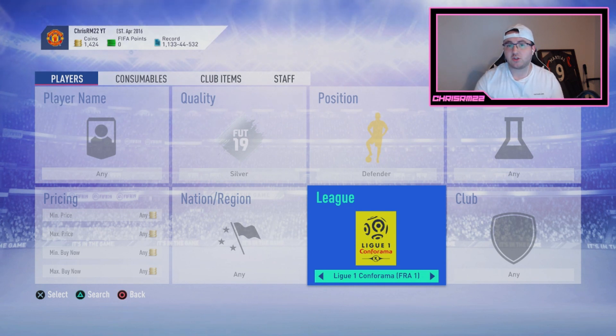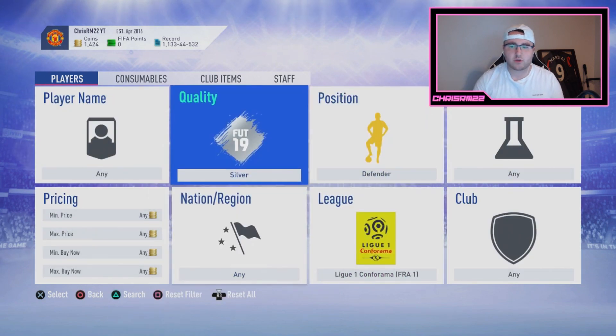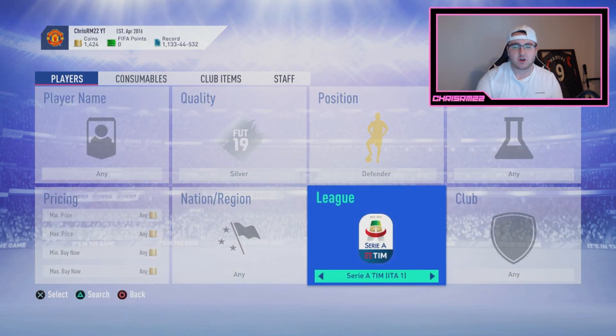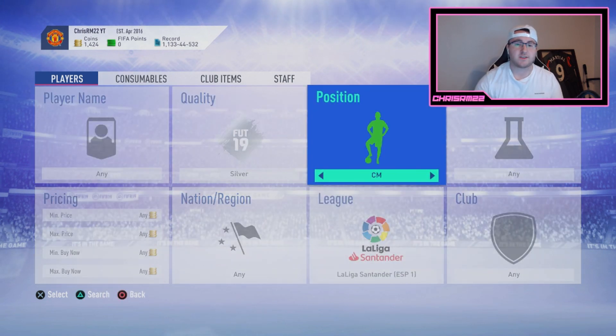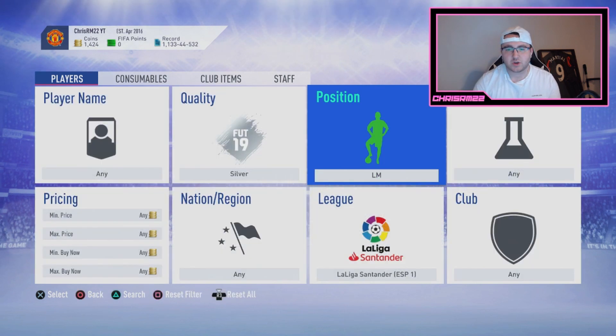I'm going to be making so many different videos on how to manage your coins after these first couple of days. Make sure if you're enjoying the video already, drop a like. When you have about five to seven thousand coins, I can look at any filter I want — defenders from Liga NOS, Serie A defenders, Bundesliga. It doesn't even have to be defenders; it could literally be left mids, right mids, left backs, right backs. Look at positions that aren't common — common positions are midfielders and strikers. Look for the wide positions.